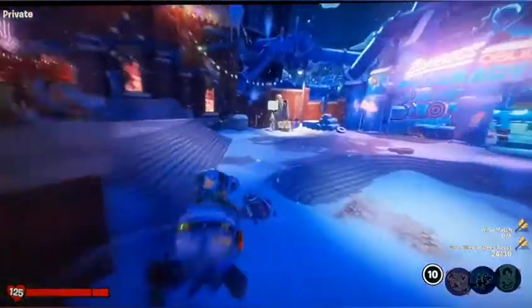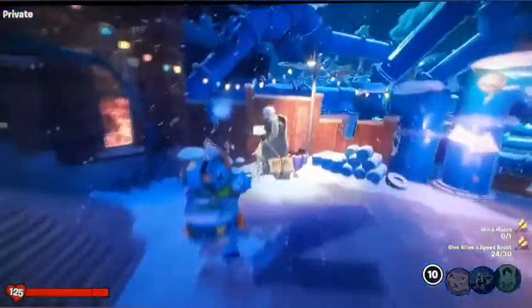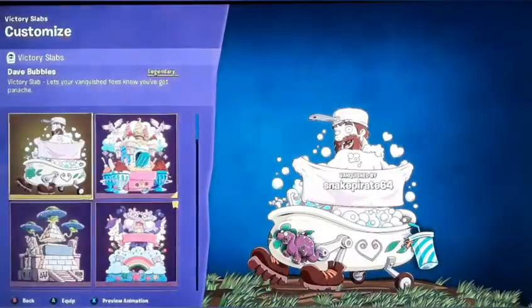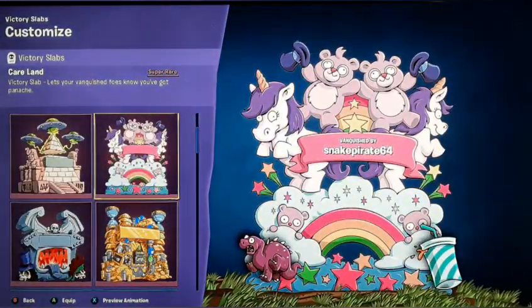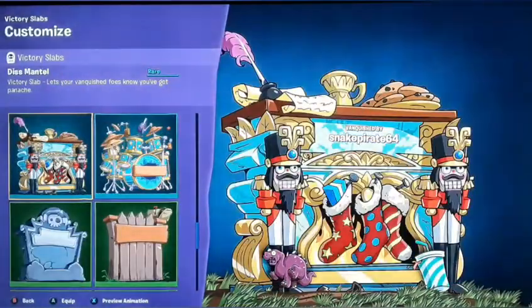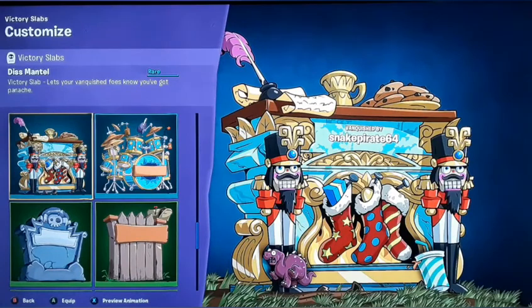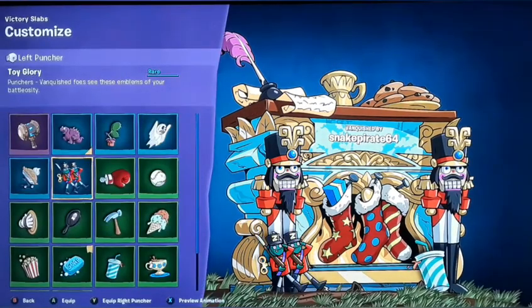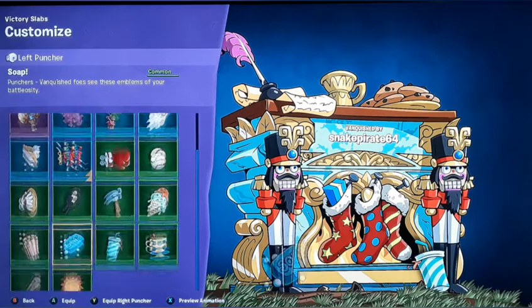And then if we go over here we have four victory slabs and punches that we can do. It's got the care land with unicorns and rainbows. And then we have the nutcracker dismantle - nutcrackers, stockings, cookies at the top. We'll just equip that one because it looks really cool. And then we have zombie soldiers and toy glory and soap.